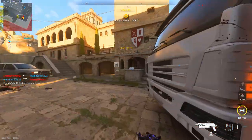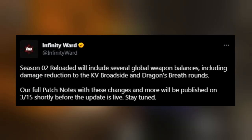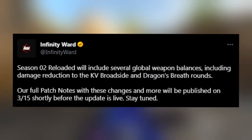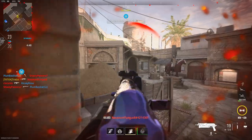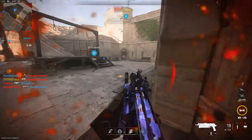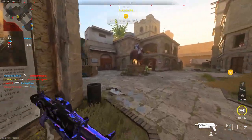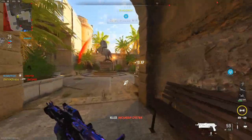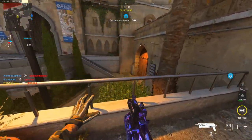They did announce a couple of these changes already. The first one is the KV Broadside is going to be getting some well-deserved nerfs. The Season 2 Reloaded update will include several global weapon balances, including damage reduction to the KV Broadside and the Dragon Breath rounds. If you've been using that combo, you already know how overpowered it is — it's easily the best close-range meta weapon right now. I'm really glad they recognize that this weapon needs a nerf ASAP.